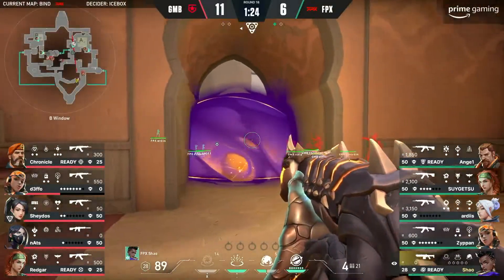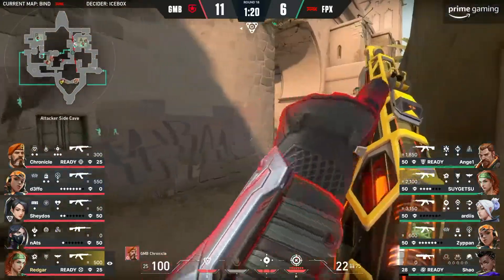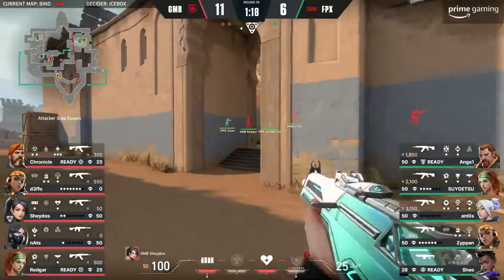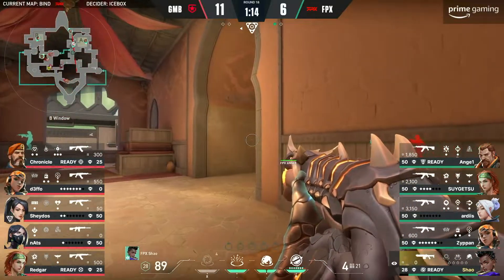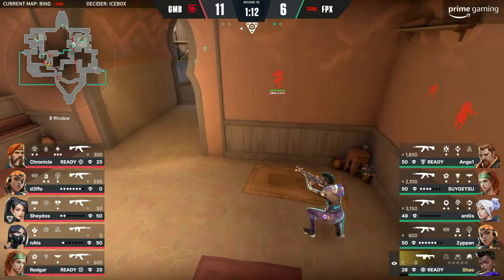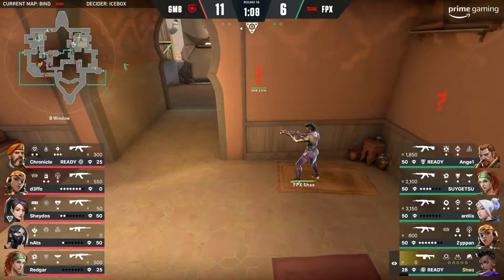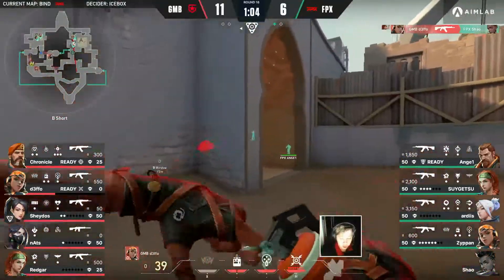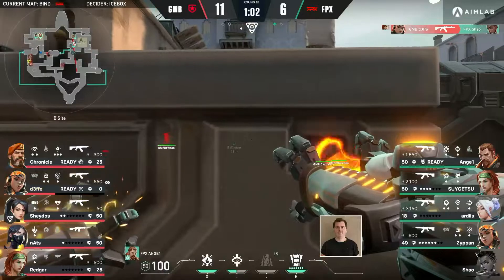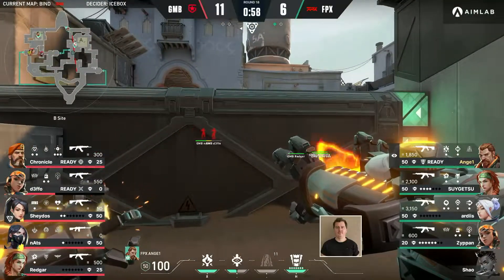Look at the state of Defo off the back of that — a little bit of contact. Redgar going to get him fixed up, patched up, and back into action. It's a warning sign — going to now cause a little bit more utility, probably to be invested into this corner just to try and clear that Judge. We've seen it made to look so easy by someone like Link. But Defo this time, well aware that Shao has maybe wanted to peek ahead of those Seekers — not going to have much of an opportunity to do so. The site take is going to come in.